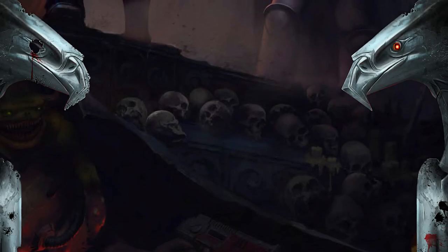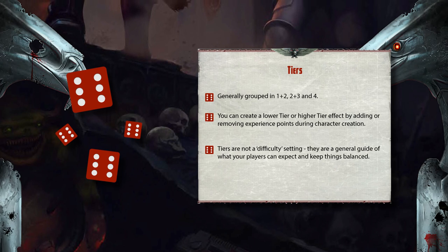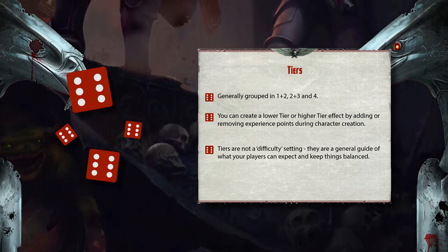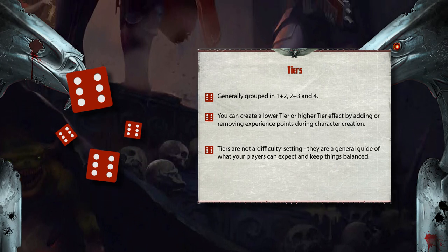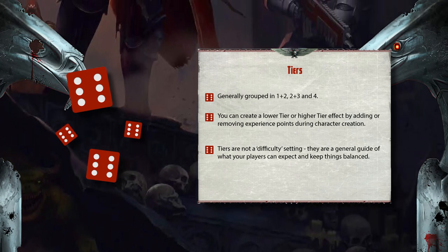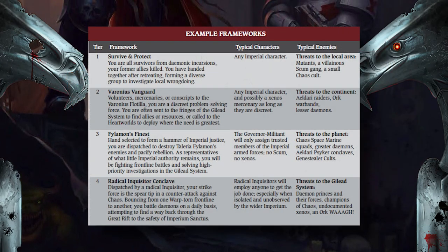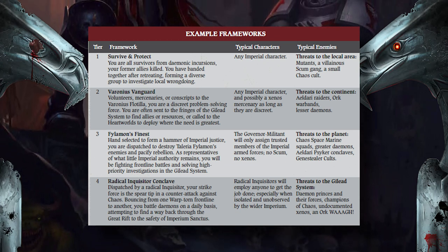In the previous video, we touched upon tiers. Tiers are there to keep a level of balance in the game, and are there to avoid players creating something that could feel overpowered or underwhelming. Naturally, with any tabletop roleplaying game, there are going to be ways to min-max, but overall there are systems in place to help avoid scenarios where certain instances could end up sucking the fun out of your game. The tier system is one of these — it gives you a bracket of archetypes that you can choose from that will fit well together.